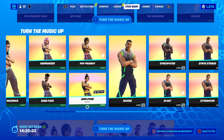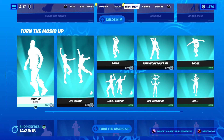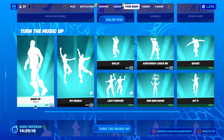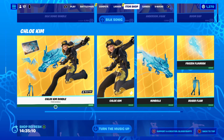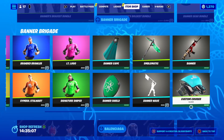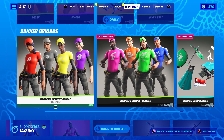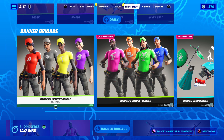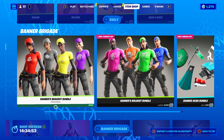So that is your shop! I will pick a winner for yesterday's code word. Today's code word — being that there's all this music stuff — will be 'grammy.' If you want to win something, quote the code word, drop your Epic name with it and you might win. Have a great Saturday and I will see you tomorrow for the shop. Take care, toodles!